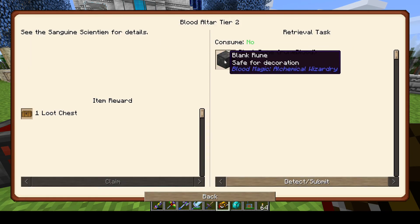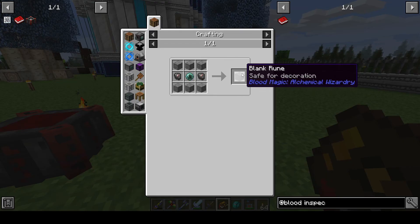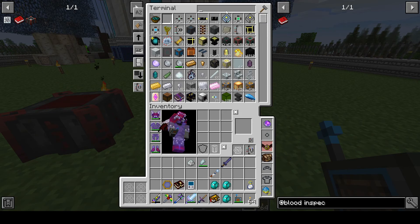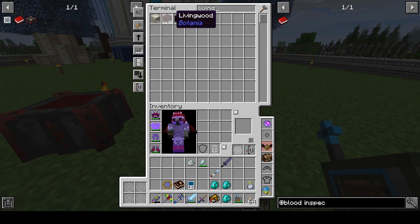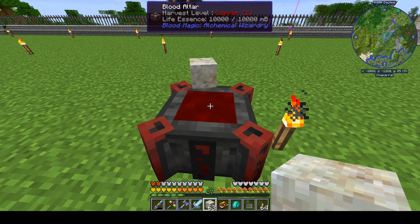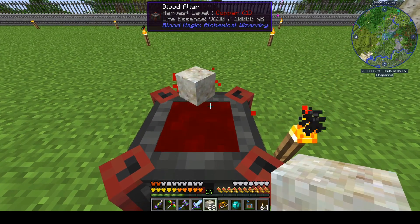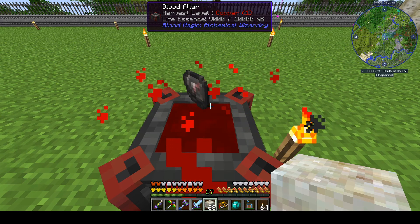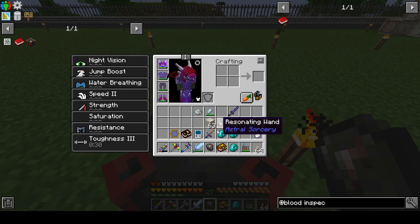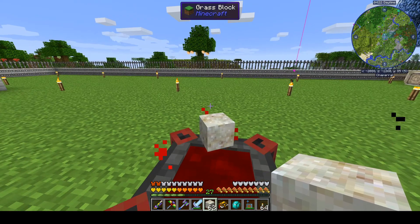Tier 2. We need to make some Blank Runes, and for that we need Blank Slates. Slates are Living Rocks processed on the Blood Altar at Tier 1. Let's try throwing it in and see what happens. Okay, if I right-click to place it, it looks like it's doing something — hey, we got something. And with an empty hand right-click, we can pull it out. So let's make a few of these.